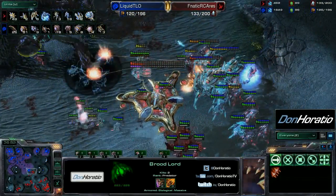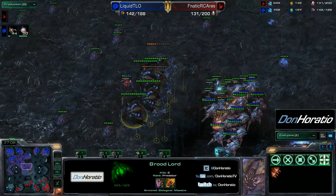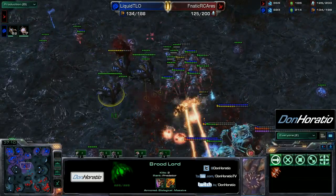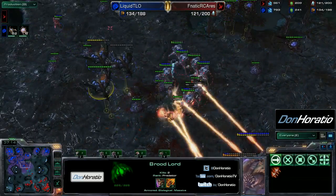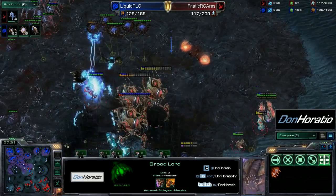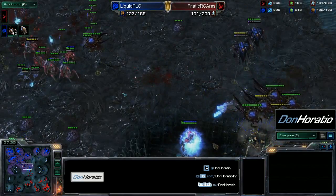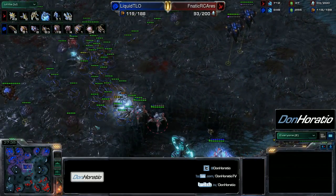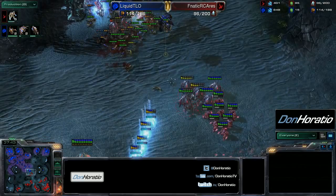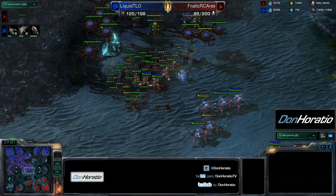TLO's infestor count is zero right now and he really needs those infestors. Another vortex goes down — this might actually be a really bad moment for TLO. Broodlords getting sniped once again. Blink stalkers making one more blink in doing big damage — broodlords falling left and right. TLO's corruptors go in to clean up the mothership and take out some Colossi as the stalkers are busy with the broodlords. The broodlords are all going down. TLO reinforces with a bunch of zerglings — 53 on the map — and switching to the low econ unit might give TLO the edge he needs.